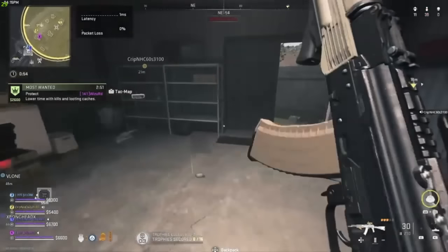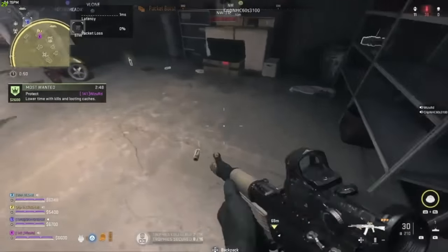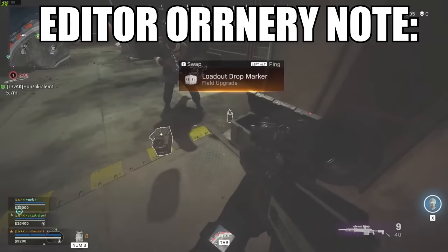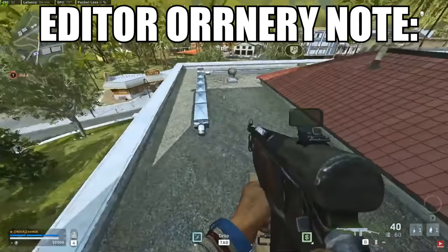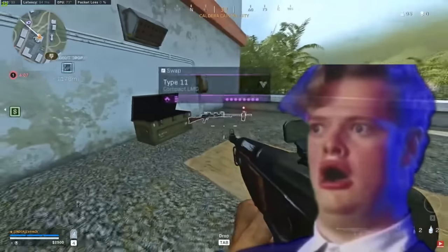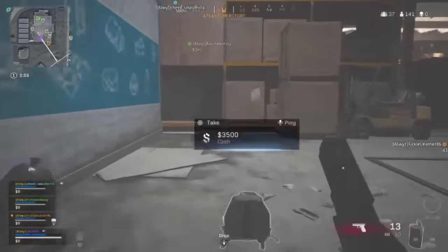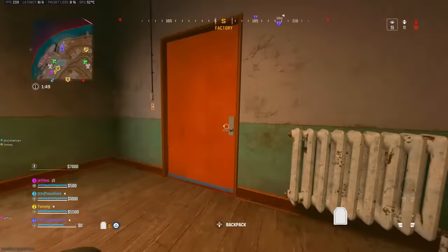I had a really hard time confirming when loadout drop markers were added to ground loot, but it looks like the introduction of Ashika Island is when you could start finding them. While researching, I found a lot of inconsistencies — some people finding them in bunkers, and some footage from Caldera. I wish I could find an exact drop rate, because this is something you could go weeks without finding. It's pretty self-explanatory: a loadout you don't have to buy, immediately equipped to your field upgrade slot. Pretty sure they're now available on all maps with an extremely rare chance.